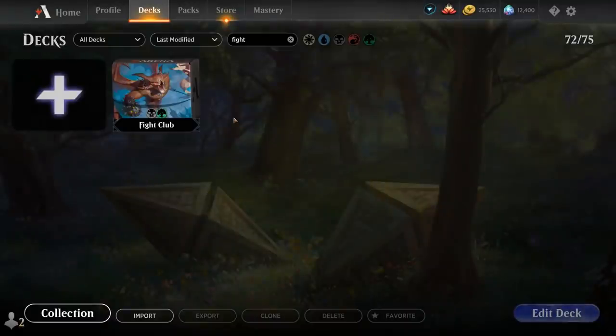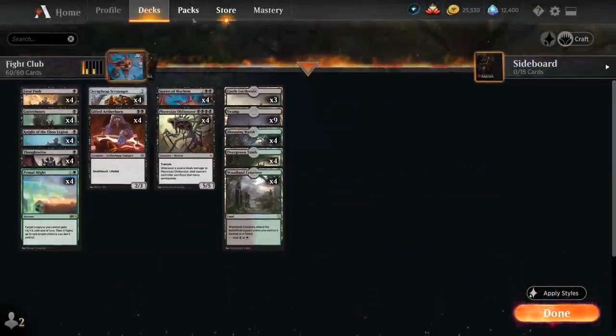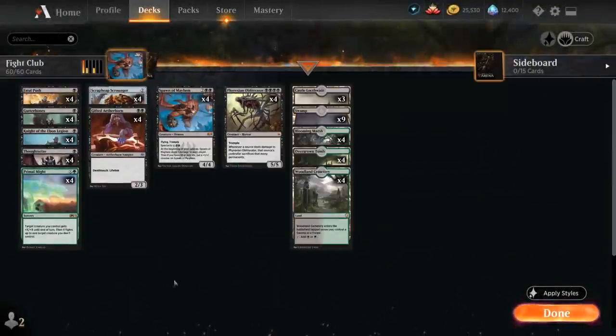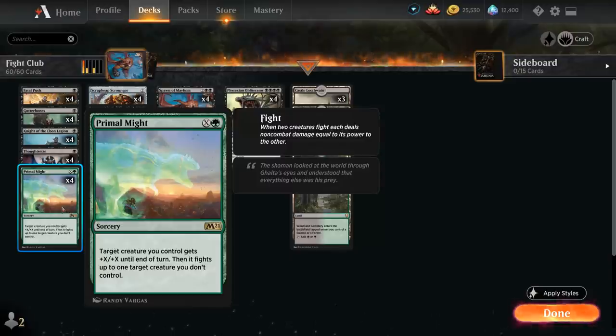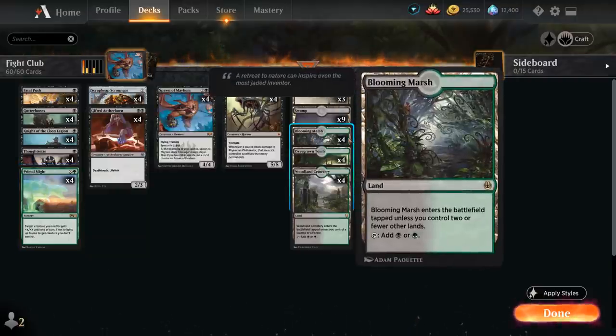Hello and welcome to another Historic gameplay video. Today we're taking a look at a black-green aggro deck titled Fight Club, although in reality it's more like a mono-black deck, splashing green for Primal Might — a green sorcery saying target creature we control gets plus X plus X until end of turn, and then it fights up to one target creature we don't control. We can splash Primal Might pretty easily thanks to the addition of Blooming Marsh in Kaladesh Remastered.